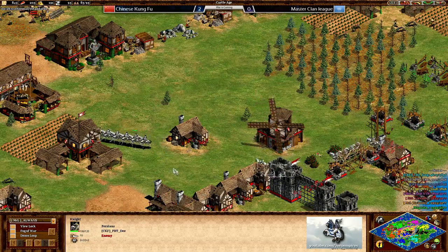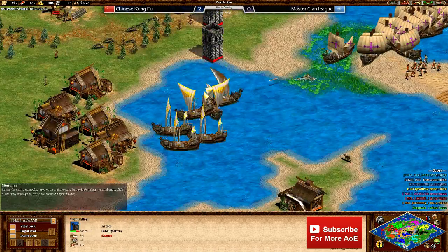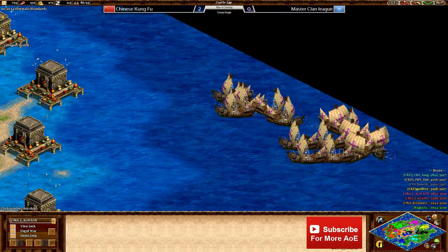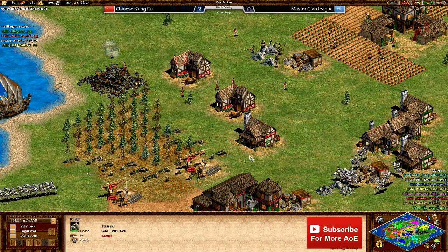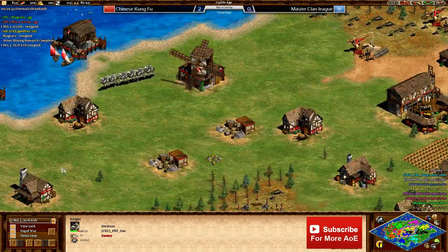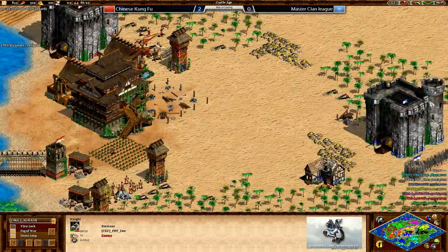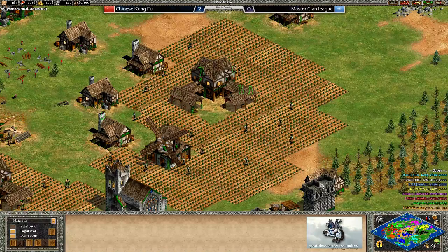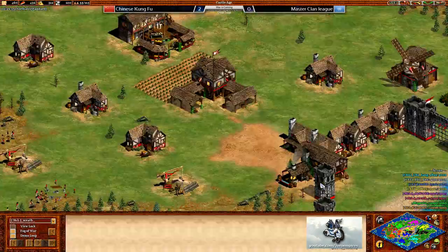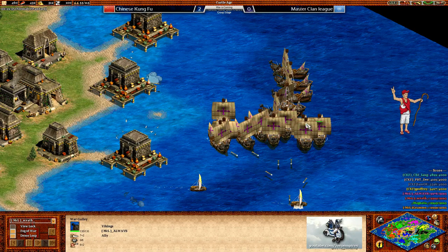Always is coming in with galleys to help clean up against Jeffrey's galleys. At the south of the map PBTD's fishing ships did get taken down by Always's galleys, but the centre of the map is ultimately probably more valuable than water control. MCL calls GG right there — they just don't feel they have a chance. Those knights getting in from PBTD really messed things up for them. MCL lost three town centres in the middle, with zero map control in the centre and imperial age upgrades coming in around the 35-minute mark — really bad news for MCL.